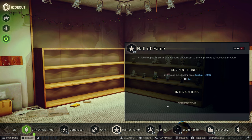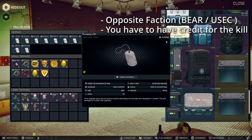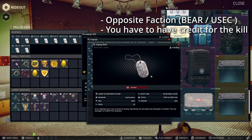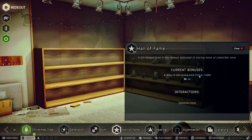So depending on when you do those quests, it might actually be useful to have this built — for example, when trying to level your sniper skill. So how do we actually get the highest percentage bonus from the Hall of Fame? The dog tags that you want to put in are of the opposite faction. So if you're Bear, you want to put USEC dog tags in only. If you're USEC, you want to put Bear dog tags in only. Also, the dog tag that you're putting in has to have you as the killer — you can't just loot a high level dog tag off of someone. You have to kill the person. And you also want it to be of the highest level you can possibly get. So: opposite faction, you as the killer, and high level — those are the three things you should be watching out for when selecting dog tags to put inside of the Hall of Fame.